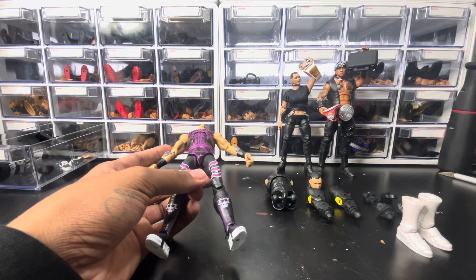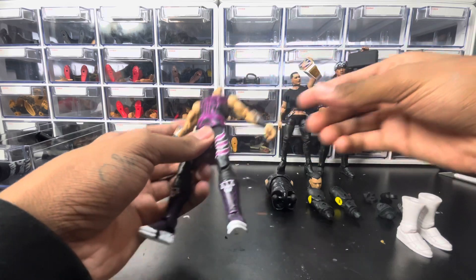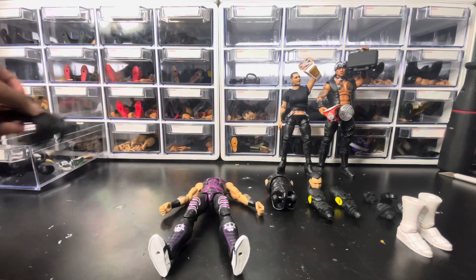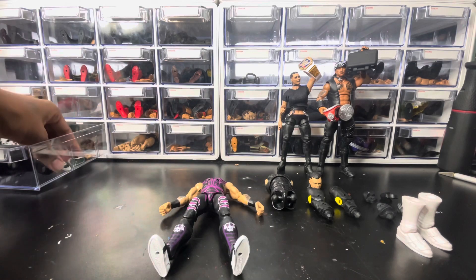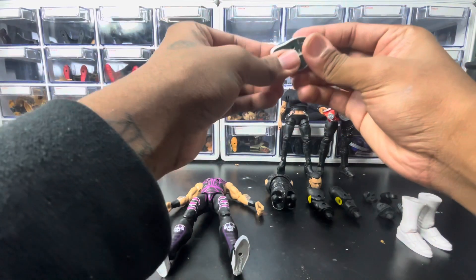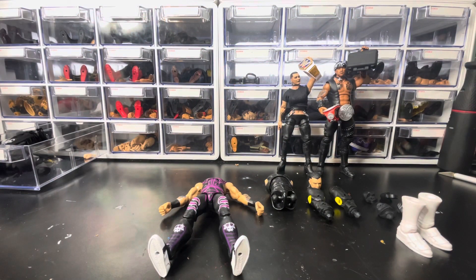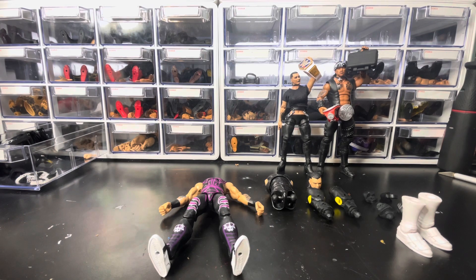I'm gonna put everything together now — just put these in water, heat them up, swap out these parts, and get these arms to fit in here and we should have a Dominic Mysterio. We still have the accessories from the last video. I added this vest, we have a judgment day shirt, and a flannel. I did make these shoes — these are Travis Scott Ultimate Edition low-tops which he kind of wears a lot, so if I can make a street attire eventually it'll be pretty cool. I'm just gonna save those in his drawer, but let's get into it.